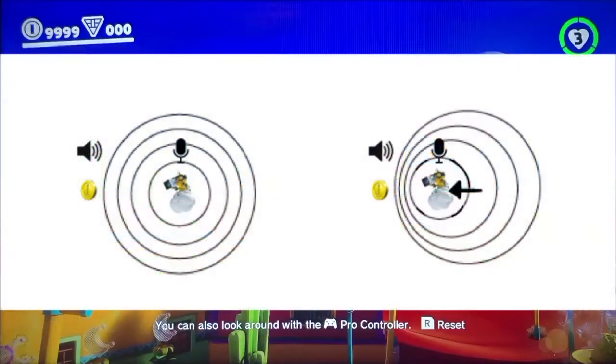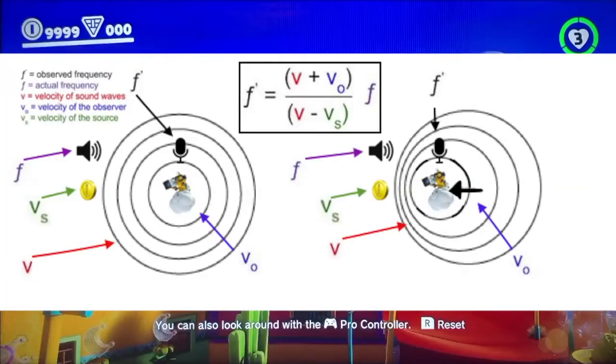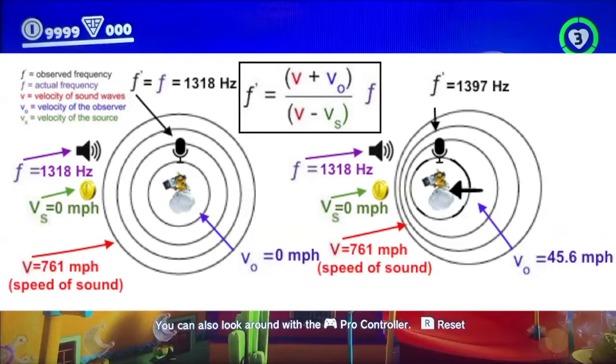When I entered first person, the camera moved very quickly towards Mario and therefore the source of the sound as the sound played. This caused the frequency of the sound relative to the camera to increase, resulting in the pitch being higher. This is why we hear things at a higher pitch when getting closer to the sound source, and at a lower pitch when getting further away. The sound designers were able to emulate this using the Doppler effect formula. We can reverse engineer this equation to figure out that when entering first person mode, the camera zooms in at about 45 miles per hour.